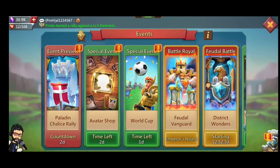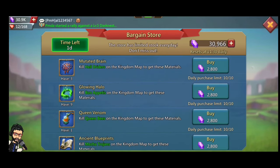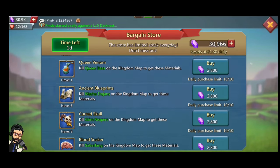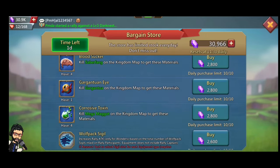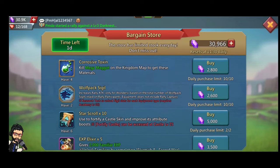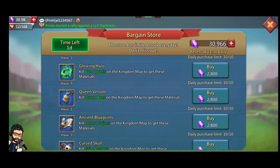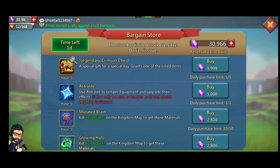The last item in the Bargain Store is Familiar Experience, which you can also get from many events or from darkness. Overall, this Bargain Store is pretty awesome — everyone can buy rare materials for their gear upgrades, like Hallows, which everyone always wants, and Skulls and Bloodsucker, which are very good rare items.